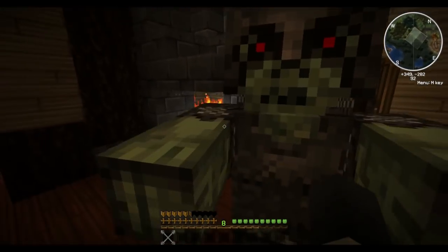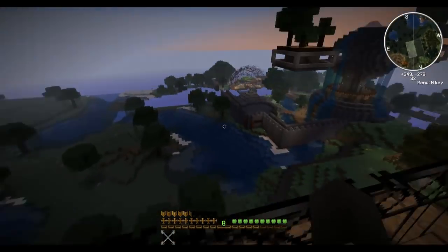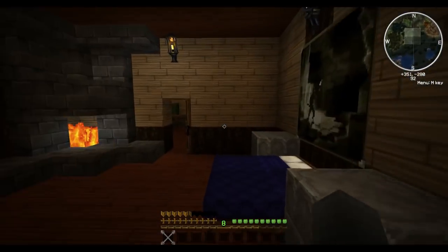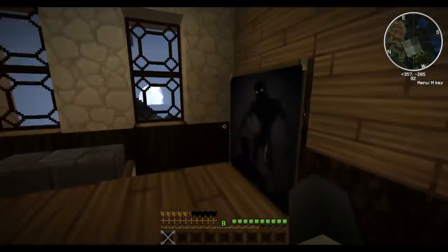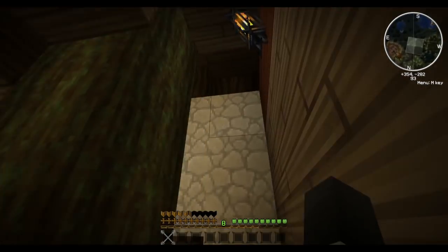Over here is the bedroom, which has a neat little fireplace here. And this guy is apparently following me around — he really wants to go on this tour too. We've got a larger balcony out here on the front of the building.